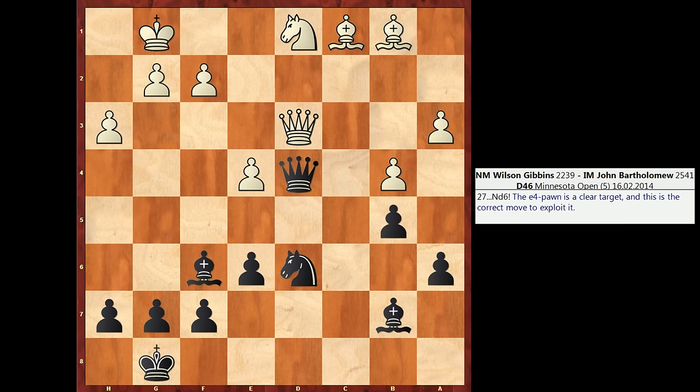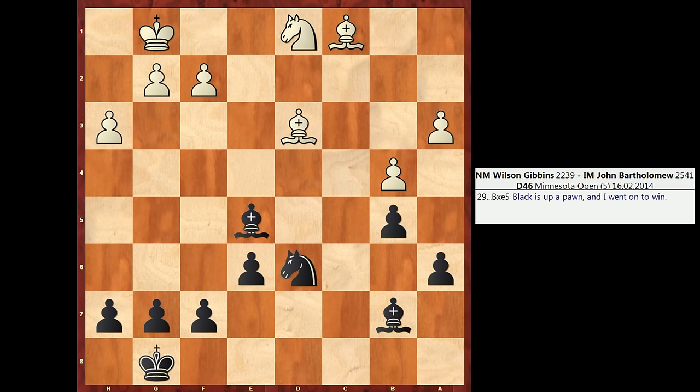In the game, White actually played e5 here, trying to offload the pawn and open up an attack on h7. But I can respond with queen takes d3, bishop takes d3, and then bishop takes e5, banking the pawn. And I was able to go on to win from here.